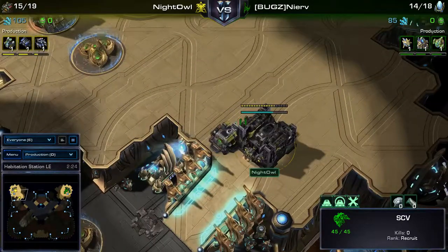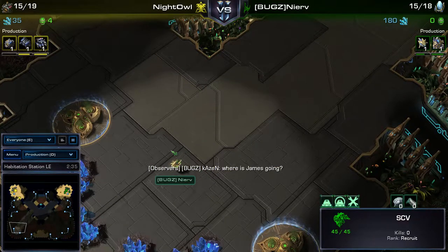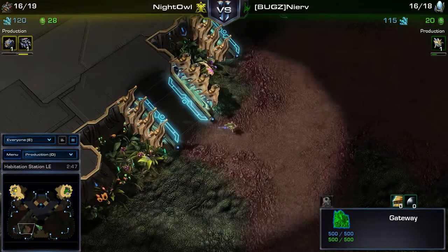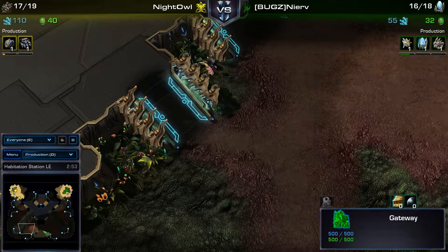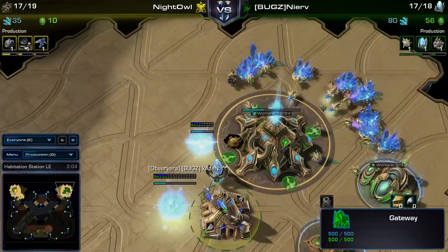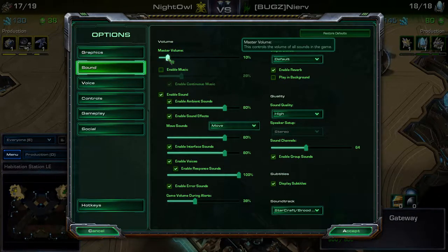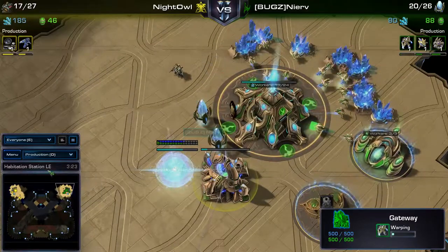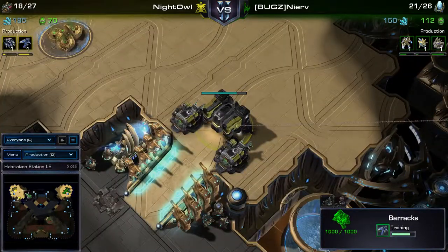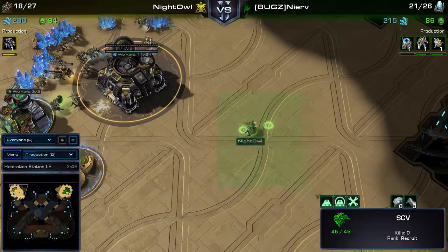James is scouting in the wrong direction, heading to the bottom left and bottom right bases - he's not aware this is a two-player map with positions at top left and top right. Meanwhile, a Reaper is coming out for Philip as the main scouting tool, along with an SCV that's patrolling the area.